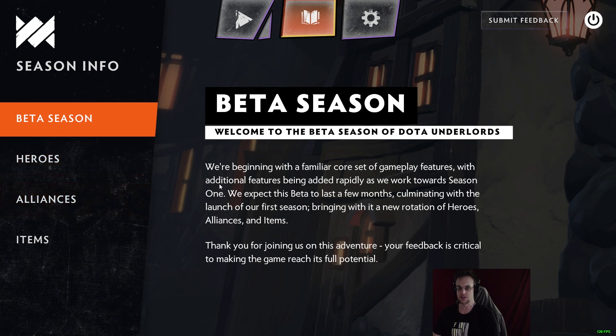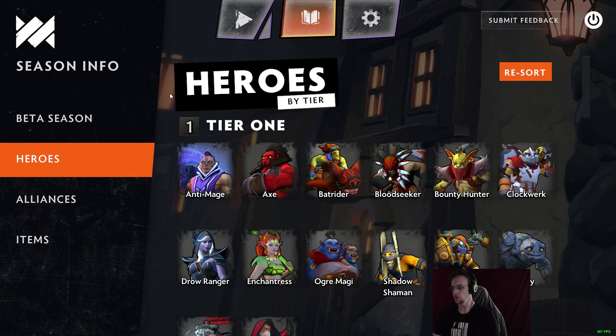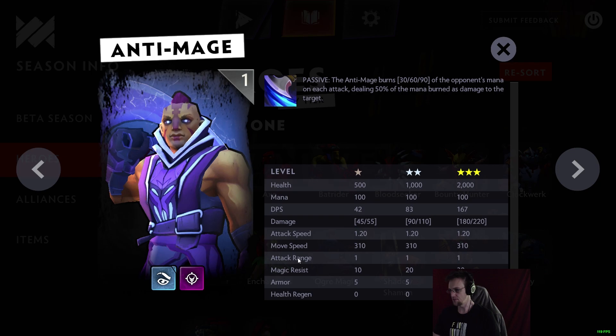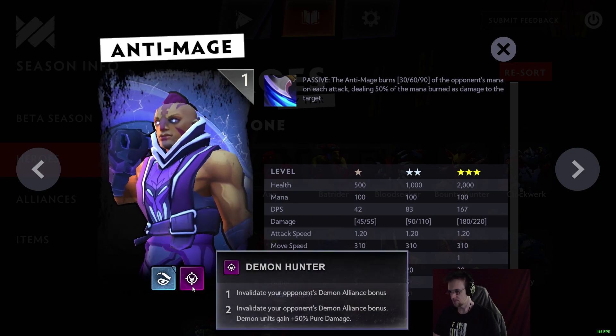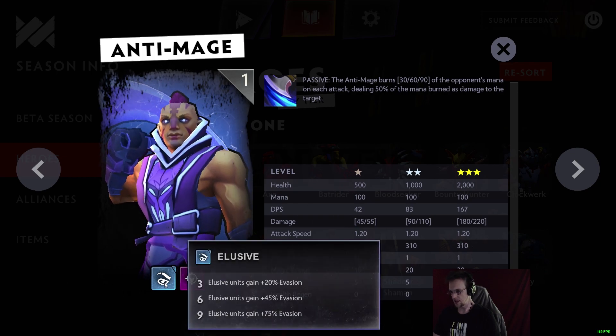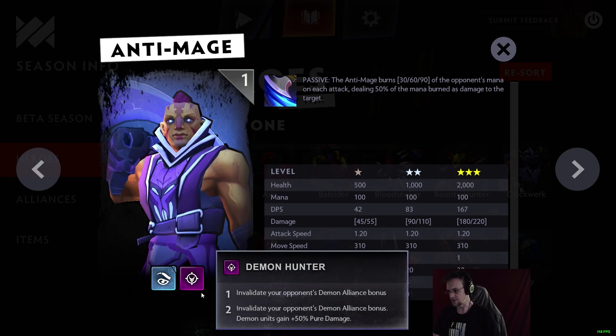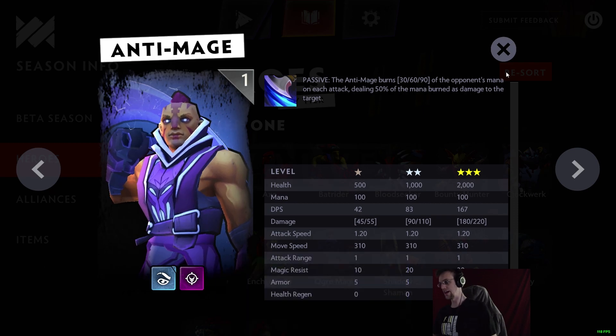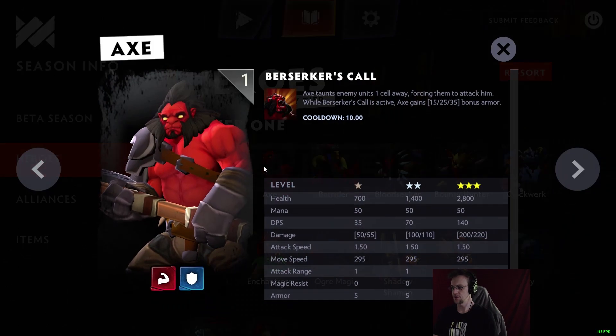Heroes by tier. Tier one: Anti-Mage has a passive mana burn ability which scales based on his level. He is Elusive, aka Elf from Auto Chess — evasion is granted based on how many units you have. He also has Demon Hunter, which allows you to invalidate your opponent's demon alliance bonuses. Next up we've got Axe, who taunts enemy units one cell away, forcing them to attack him.